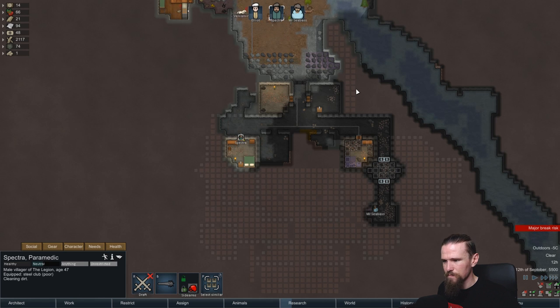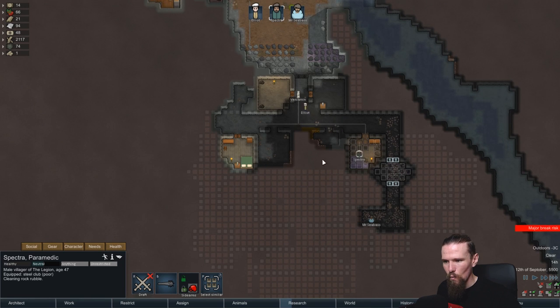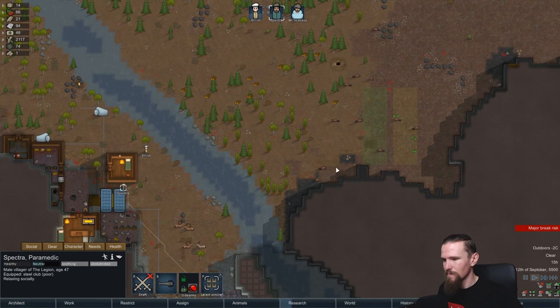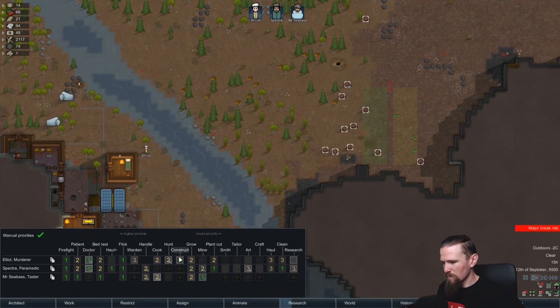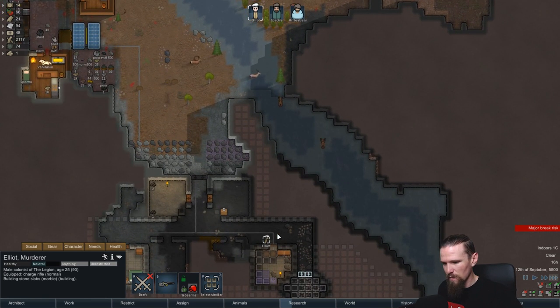I'll let Elliot grab this last bit - that is literally all the blocks that we have left there. Hurry up, go and get them Spectre - thank you very much, making the place look a hell of a lot better for us. Hopefully now this bedroom shouldn't be so bad for Mr. Seabass - that's the hope. Thank you Spectre - once this is all clean I probably will get Spectre back on to help out with mining. The beavers are here - let's go put them on hunt and see who we actually have marked as a hunter. Elliot is marked as the hunter, so he probably will go and do some if he has no other construction to do.